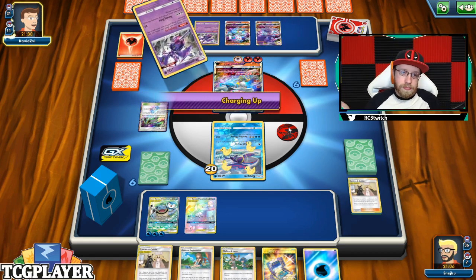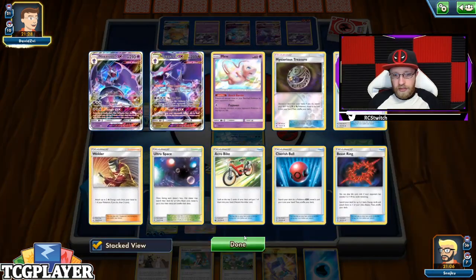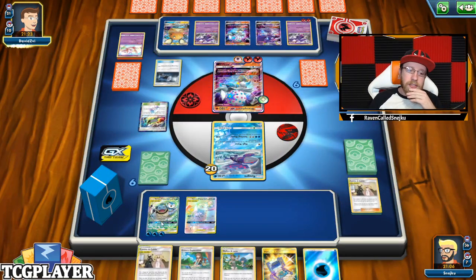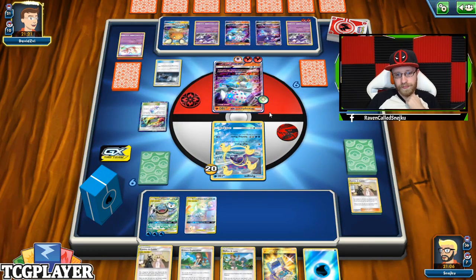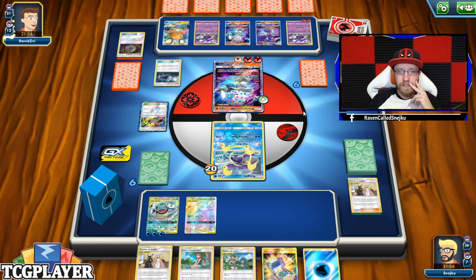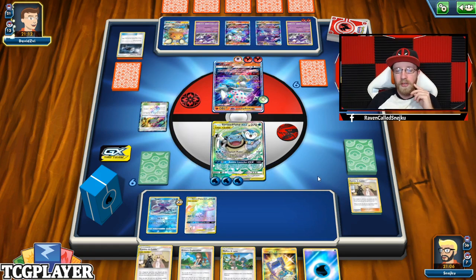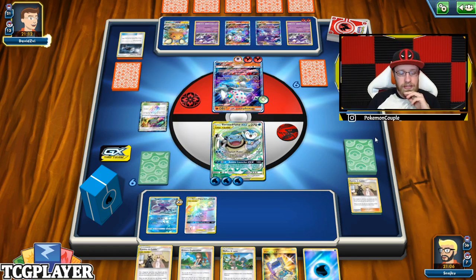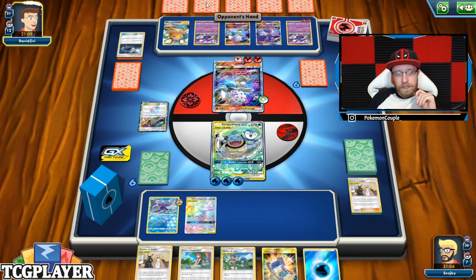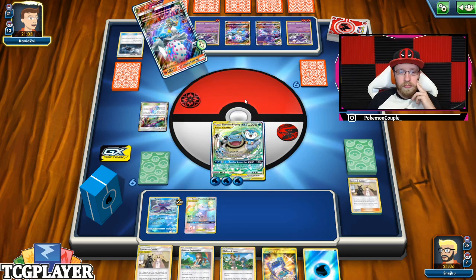Let's take a look at the discard pile. Yeah — he's going for the Pips Toys, knocking out Pips Toys. Me waiting that one turn... yeah, now I say I should not have waited. He's going to go for a full-on Mind Blown.